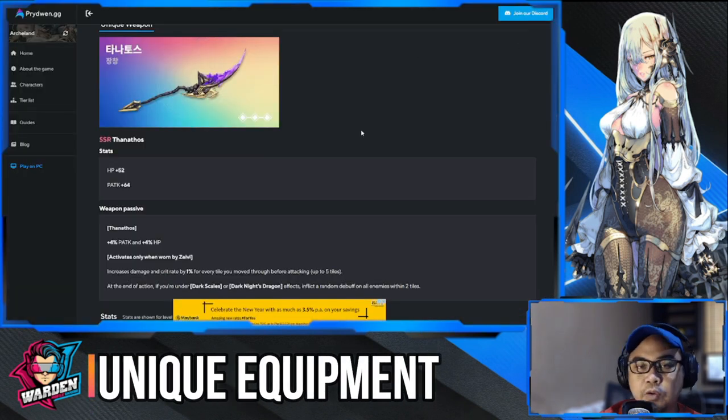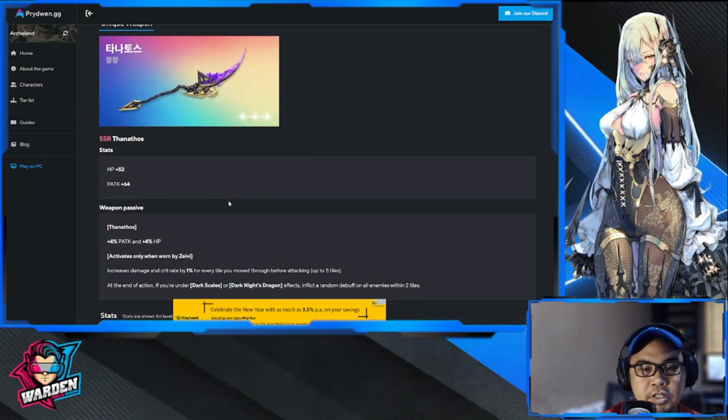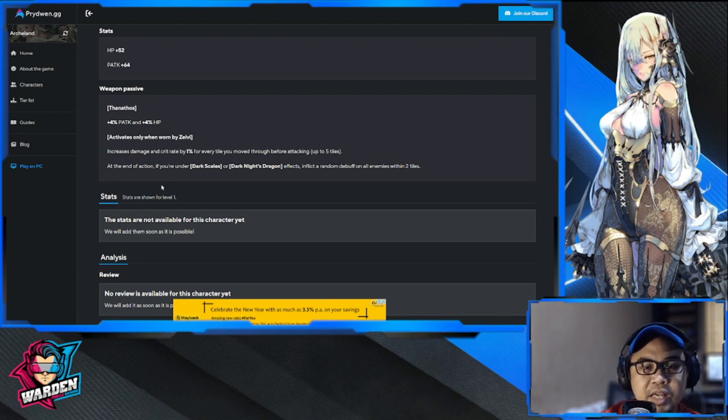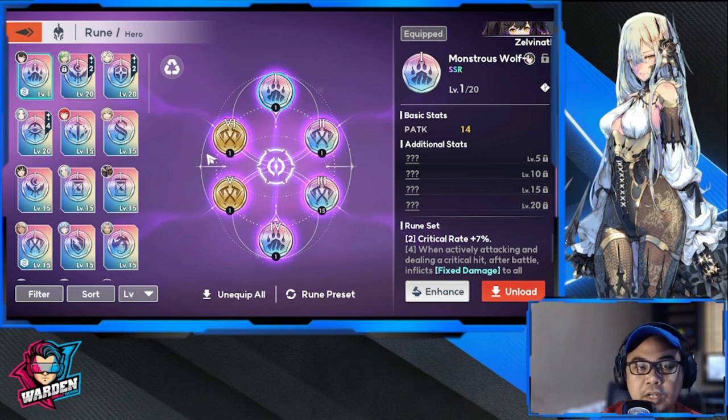For unique equipment, the SSR Thanatos adds physical attack and HP. When worn by Zelvi, it increases damage and crit rate by 1% per tile moved before attacking, up to five tiles — directly synergizing with Gale Ambush. At end of action under Dark Scales or Dark Knight Dragon, it also inflicts a random debuff on all enemies within two tiles.